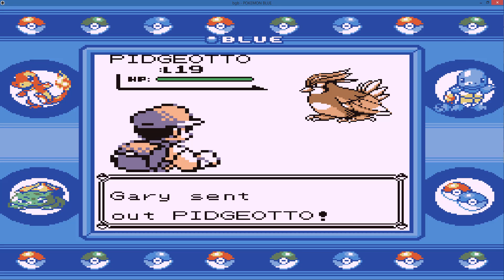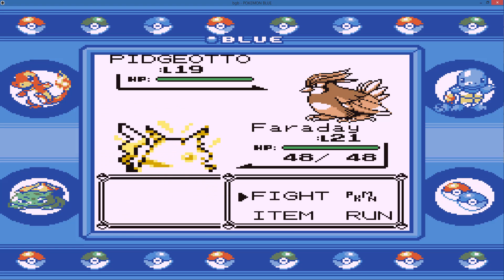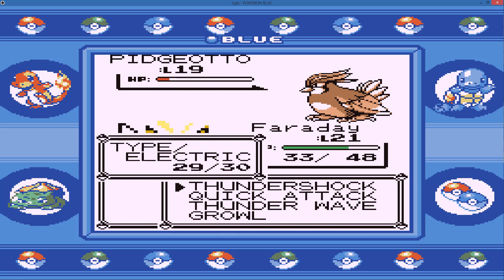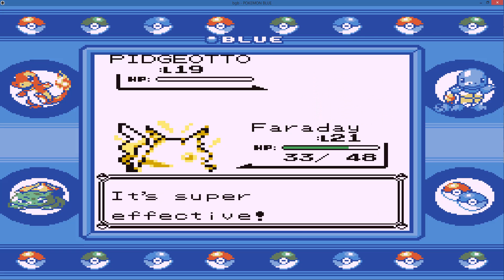He does lead with Pidgeotto — that's another thing I really like, the Pidgeotto sprite in Gen 1 looks really good. Looks a lot fatter than later generations. We get a critical hit as he goes for a Gust and we take out his Pidgeotto pretty easily.